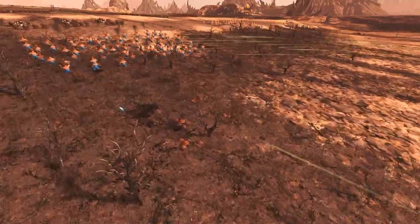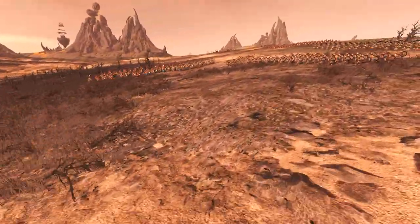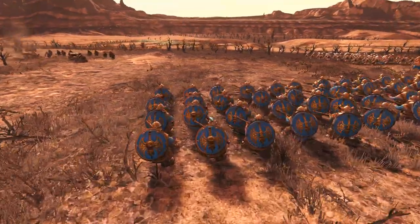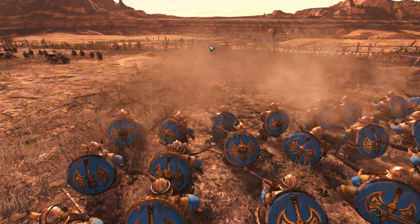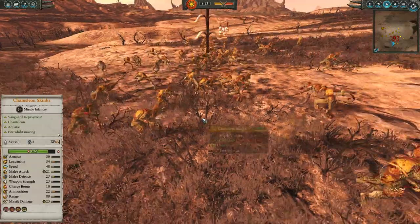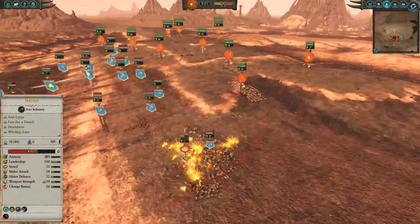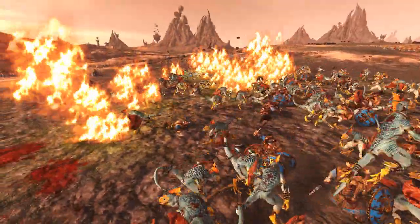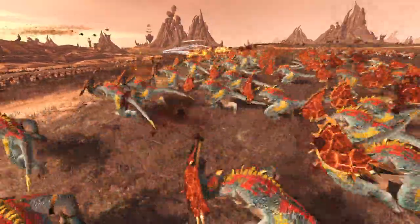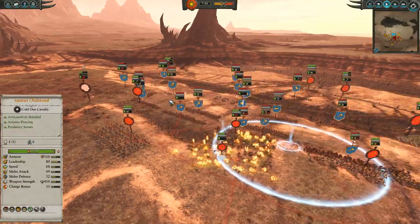The Chameleon Skinks have moved up. The Slayers technically do have a missile block chance, but obviously that only applies from the front and they are being shot from behind. Thunderers turn around and open up shots trying to respond to the Skinks. That said, the Chameleon Skinks have 40% missile resistance, so they're not gonna be taking a whole lot of fire. We're able to do some good damage in return to those Slayers. The Trollhammer Torpedo is starting to unload on the Saurus - some solid damage done on the approach.